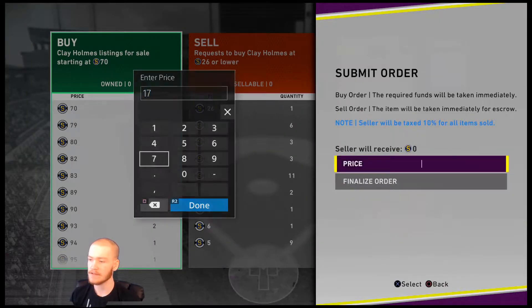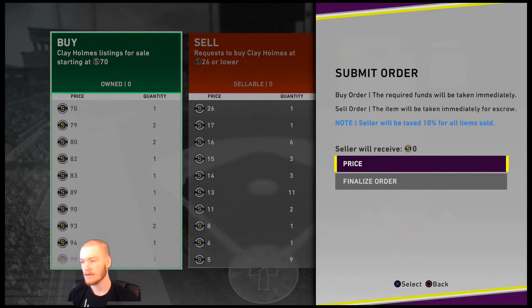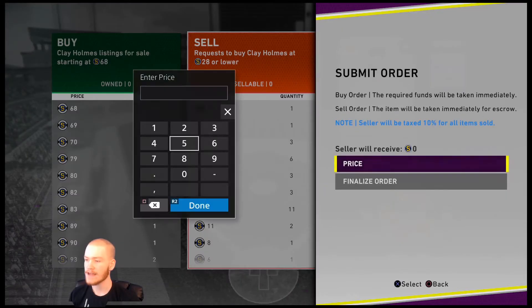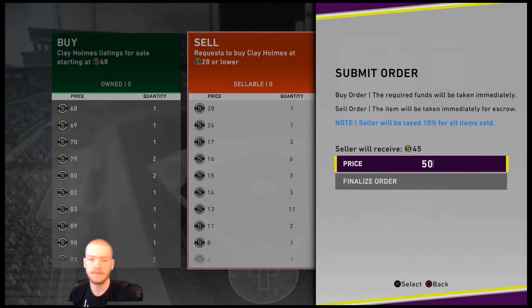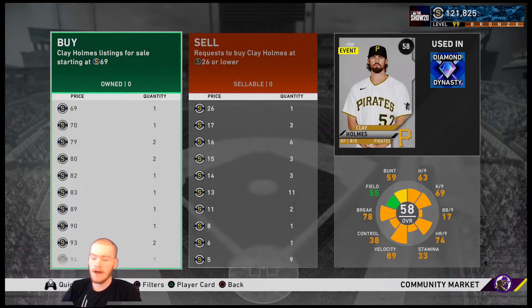So I'm going to put the buy order at 17. If somebody pulls Clay Holmes and sells him, it goes to the guy buying at 26 first, and then me second. I'm going to put in about three orders at 17. If I sell him for even 50 stubs, that's pretty much three times the amount I bought him for. Somebody put one up for 28 — that got sold. So I'm going to go ahead and do this for the Pirates.